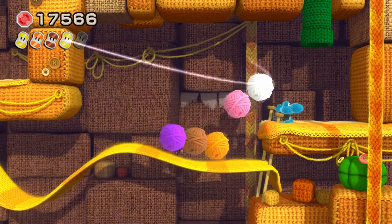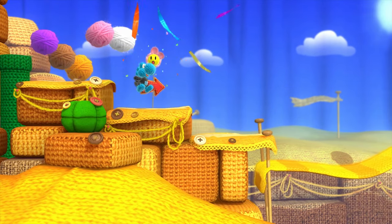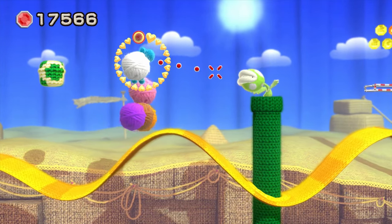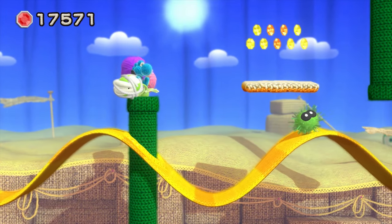We killed that piranha plant and it led to a trail of beads, which gave us another thing of wool. We only need one more batch of wool to make our new Yoshi, and that's not bad — we're getting near the end of the level. Looks like there was an enemy over here because it turned to a heart. That's interesting — that was a nice shot.